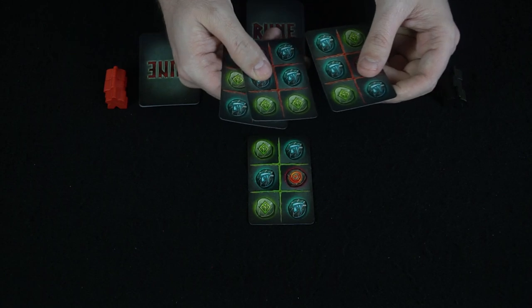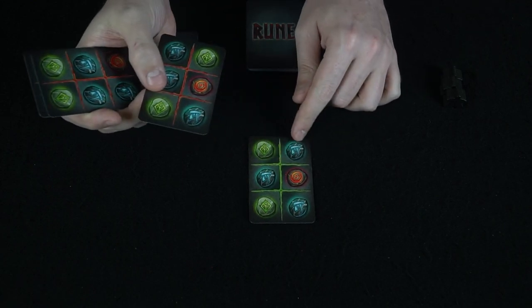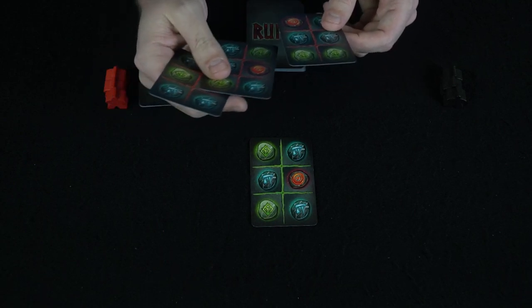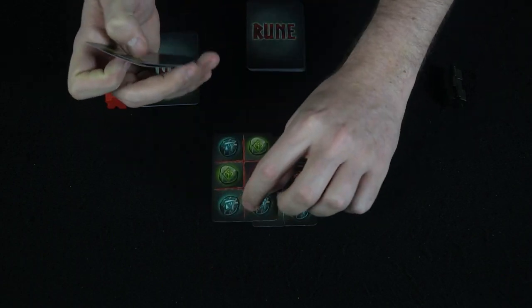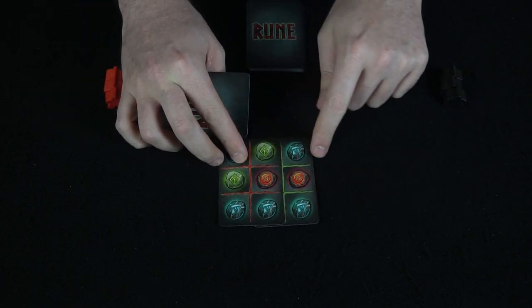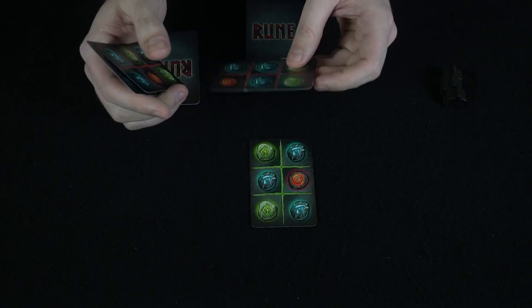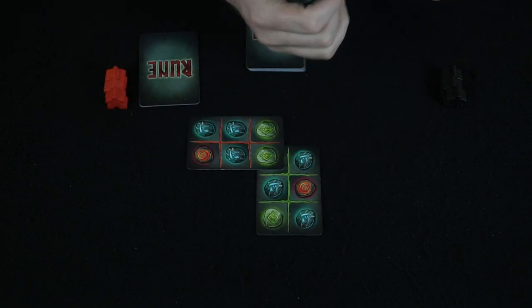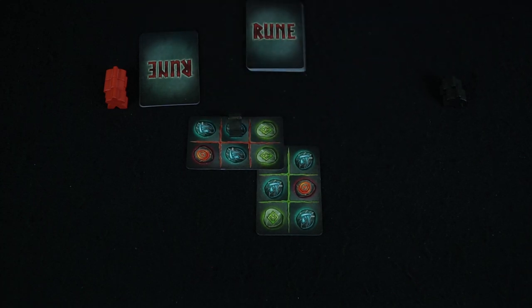The first player starts by playing one of their cards. There are a couple of rules that follow: when you play cards down, they have to match — a blue and a green can match on top of each other, or they can match across. For instance, if I play this card and it's blue-red, and the adjacent card is also blue, that would be a legal play. I'll place this just like that because it matches the same color, and then I can choose to play one of my runemasters.